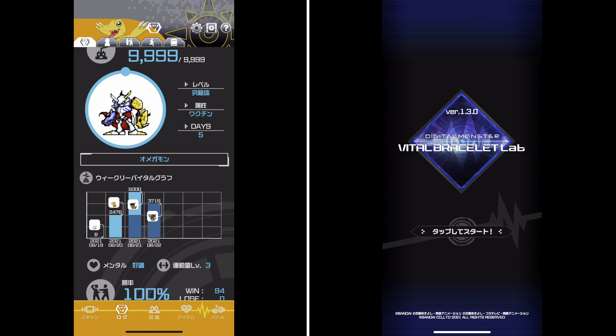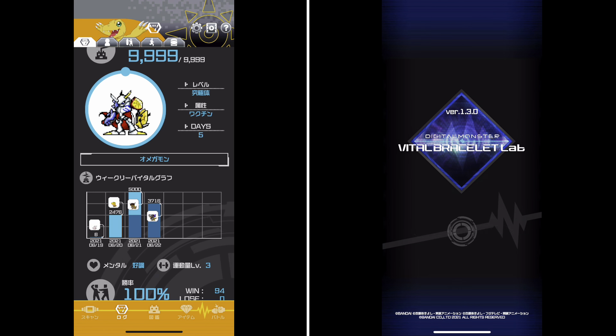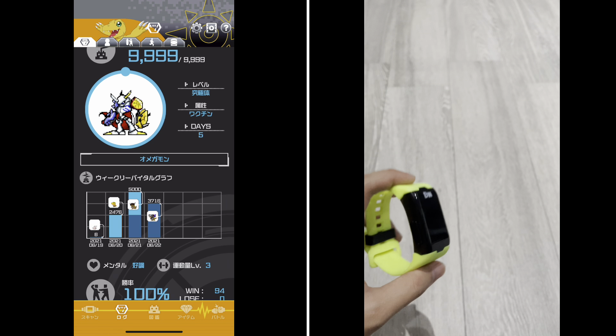Tip number seven is not really a tip for raids, but it's a really dirty trick — there's no other way to put it. It's useful, but don't overuse it or use it as your main way of wearing your Vital Bracelet, because otherwise it defeats the purpose of the device's original design, which is to keep you healthy. This trick basically tricks your Vital Bracelet into thinking it's still detecting your heart rate. I came across this trick while looking through YouTube and found a useful video from a YouTuber called Shiro Core, who demonstrated how to use it.